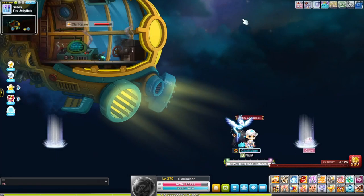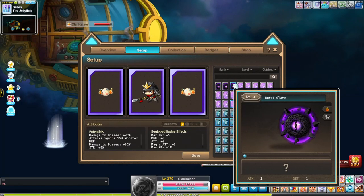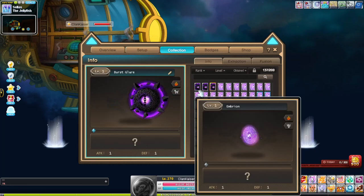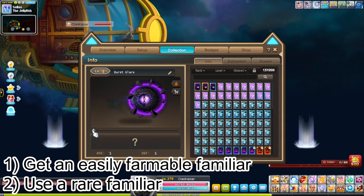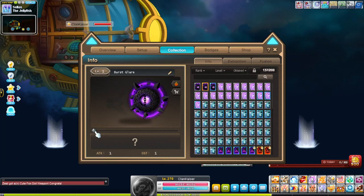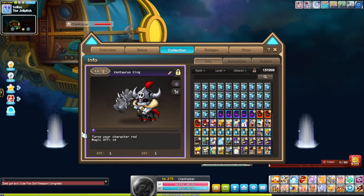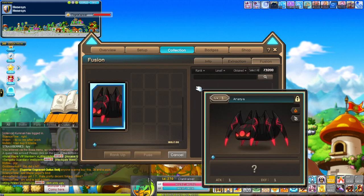So after you're done training, let's say you got your little rare familiar. What you want to do is use the rare familiar. Don't use the common ones — and how you can tell is the gemstone right here. If it's grayed out, it means it's common. You want to use the rare familiars, which are indicated by the blue gemstone. The epics are indicated by a purple gemstone, and unique is an orange-ish gemstone. So again, use the rare familiar.